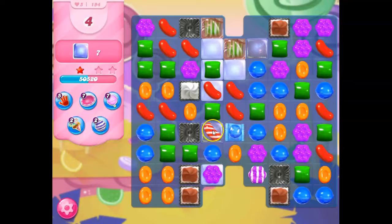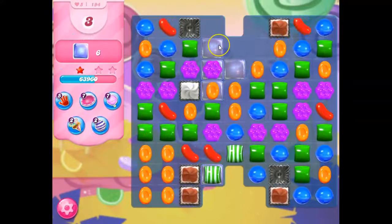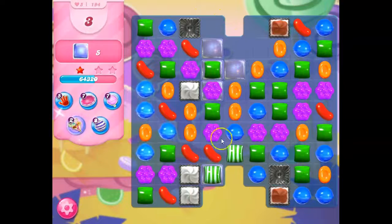Now I've got a striped-wrapped combo. I'm totally going to push the red into here, because if I do it's going to go right down the middle. I have stripes aimed — I think we've got it. I've got one, two, three, four jelly. That's jelly. We've got it!